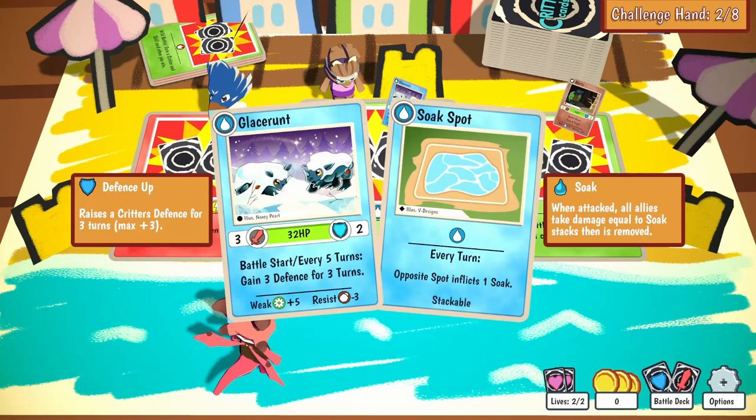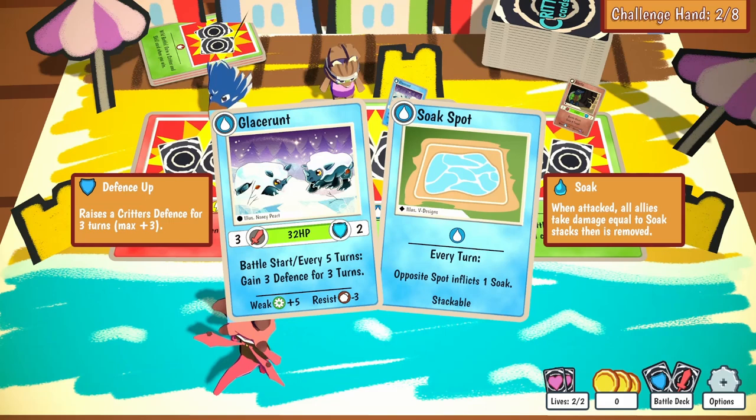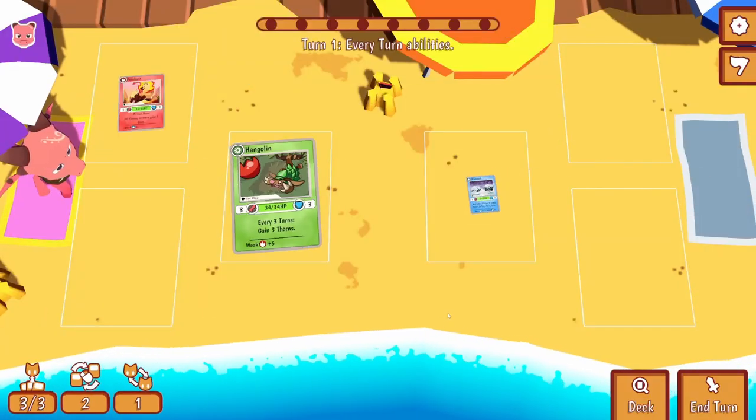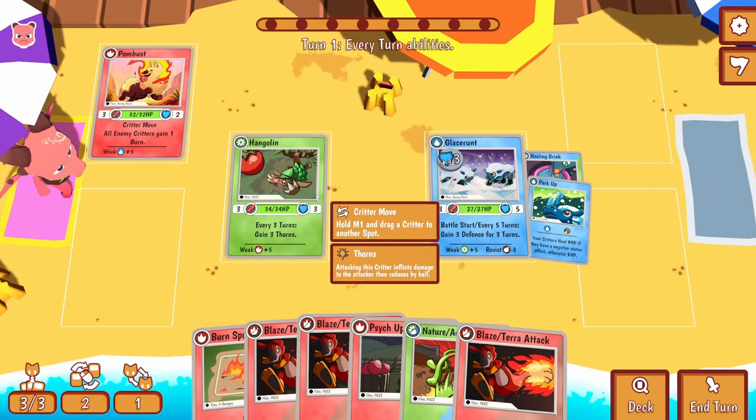Wild battle again - I can get a Glacerunt, was that a snowy rhino? Battle start and every five turns gain three defense for three turns - that's not bad. Also has taunt, which means all enemy critters attack this critter. Interesting. Probably wouldn't mind having a water element to round us off. We'll give it a go. All this card art - it's just so aesthetically true to the old Pokemon. The design is different obviously, but it just gives that feeling.